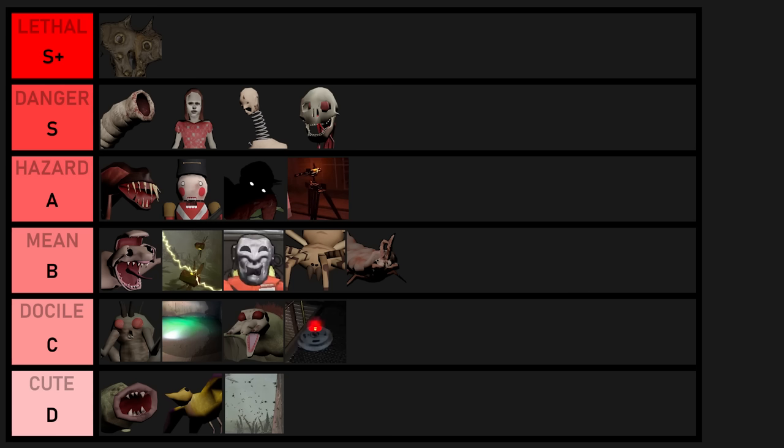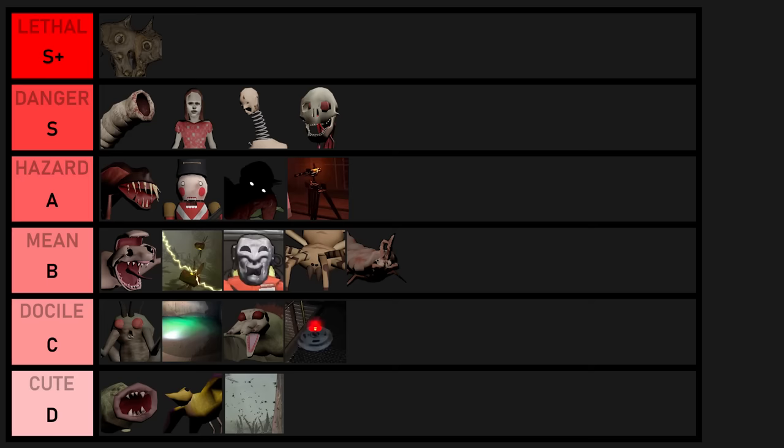Almost forgot to mention: mines are C tier because they're very hard to step on if you just pay attention, and turrets will get A tier since while they're easy to dodge on their own, in a small corridor or if there's like ten of them in the same area they can be pretty dangerous.